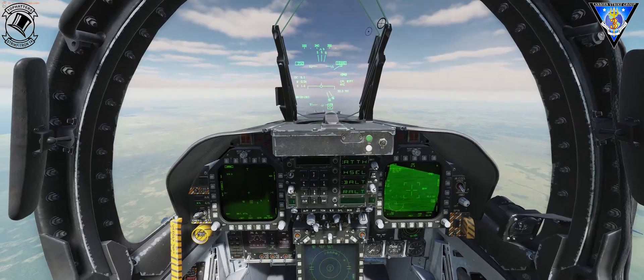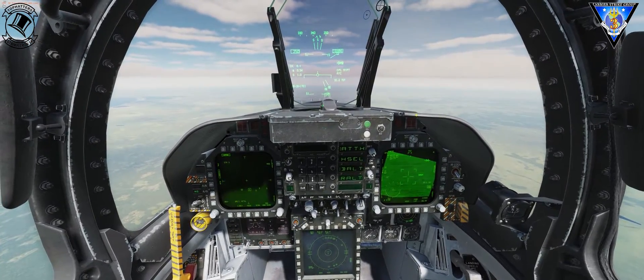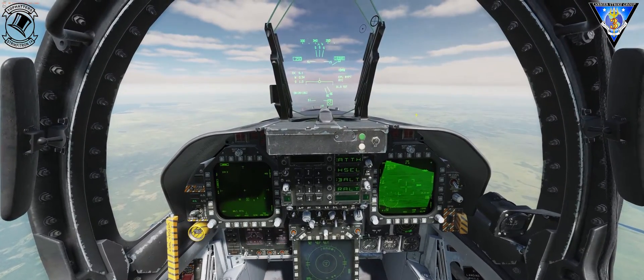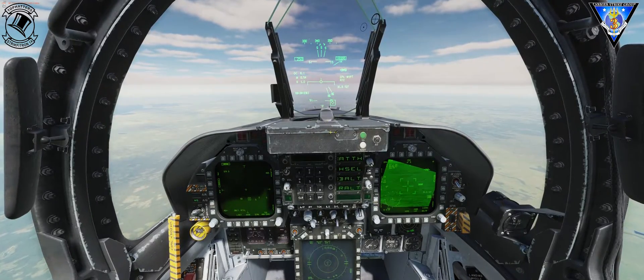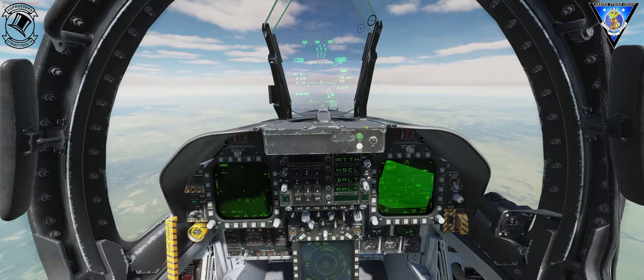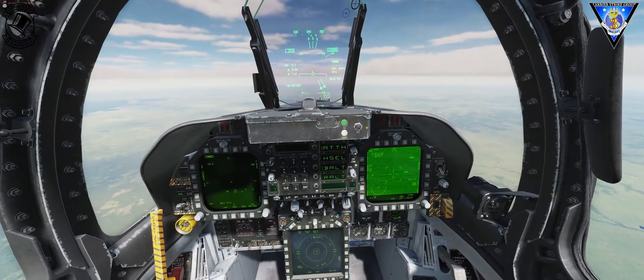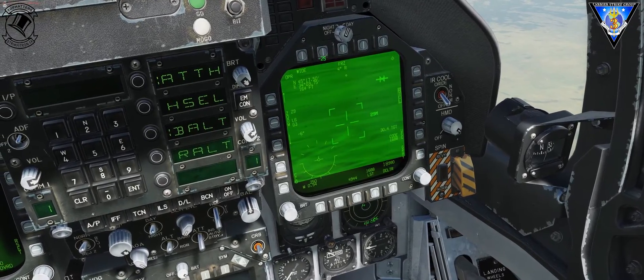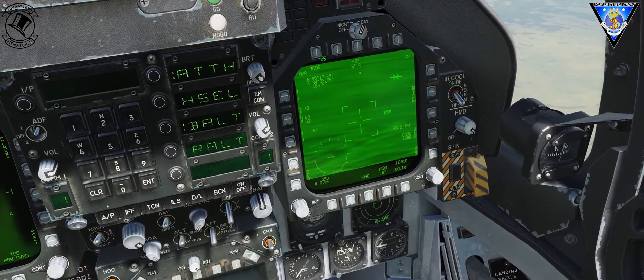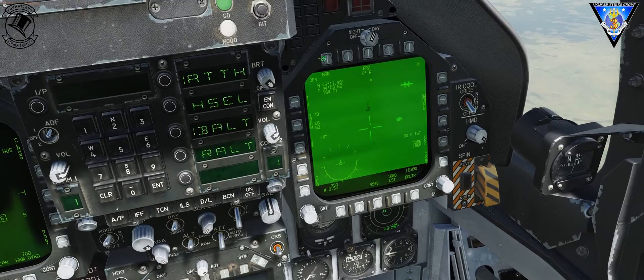Now that we can locate the target, we can use it for the delivery of our weapons. If we were just going to launch the HARM we don't need to do this, but if we want to use any of the other weapons, this allows us to locate the emitters using the pod itself. And we've got something here — there is a radar right there. Let's zoom in a little bit.